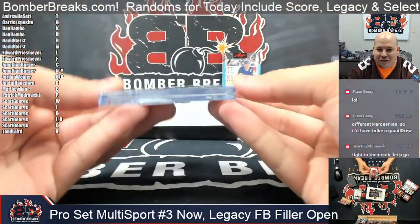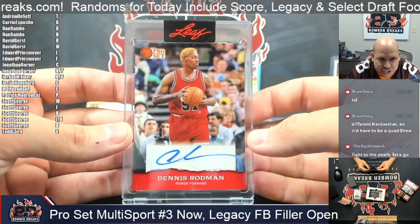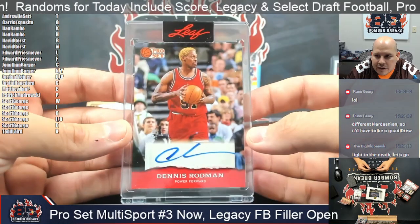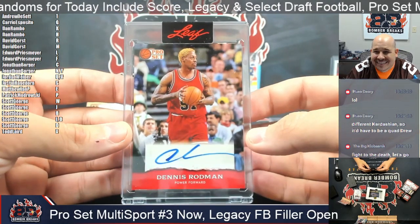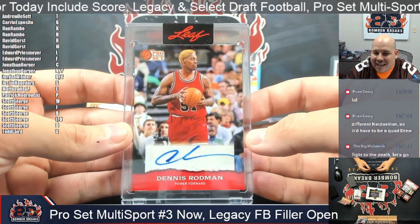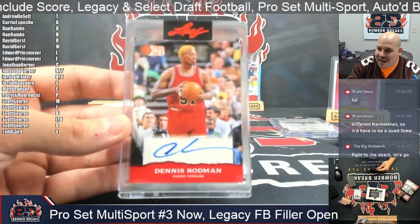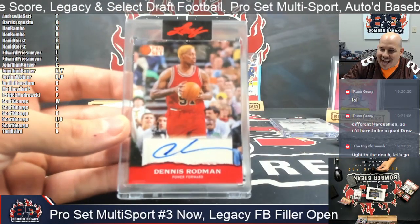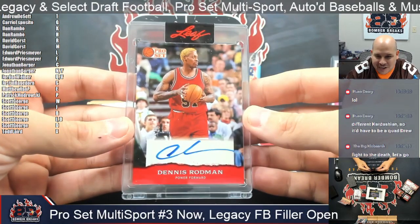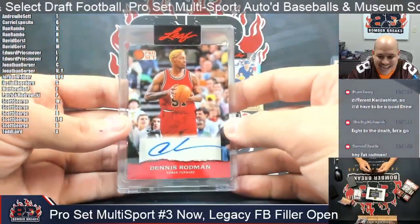Sorry if I showed that upside down — quick flip — it's Dennis Rodman, the Worm, sporting that Bulls jersey. The D is Scott. Congrats on Dennis Rodman. And right, I forgot there's the Kardashian connections — Chris Humphreys, Tristan Thompson, Devin Booker — a triple, because didn't he date one of the younger ones? Anyway, we're talking way too much about Kardashians. Dennis Rodman there, the D — Scott, that is yours.